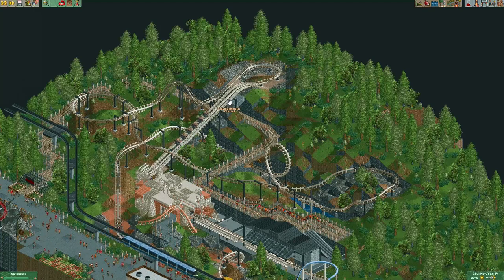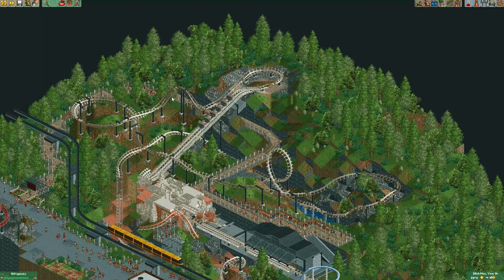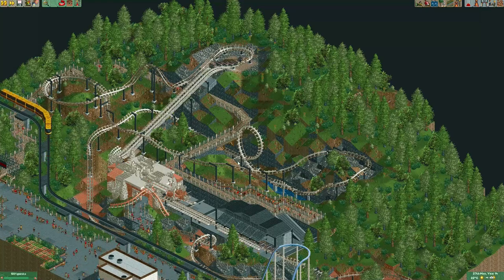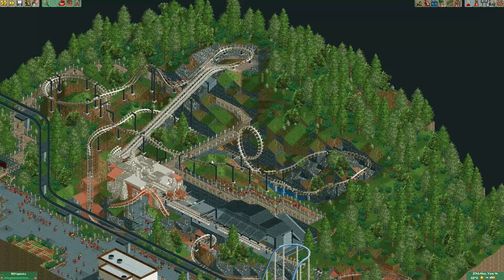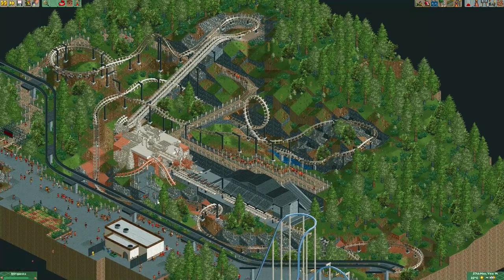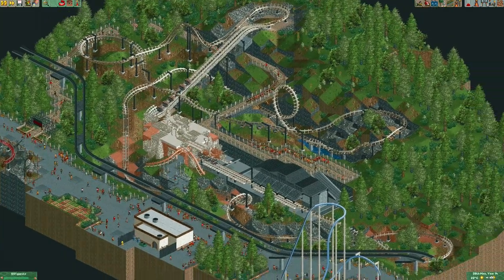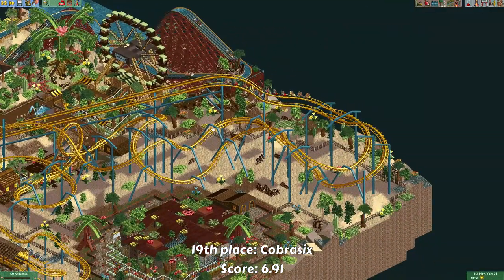Nemesis's layout actually works surprisingly well as a laydown coaster. Here you can see the first drop followed by a corkscrew, and further on in the layout there's the vertical loop. I really like how you can actually see Nemesis's layout in this — I think it's a really creative thing that Low Poly Surf did here.